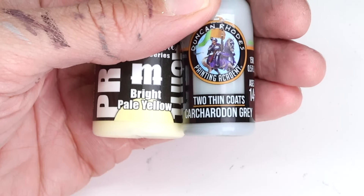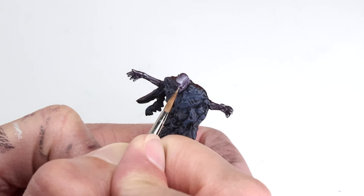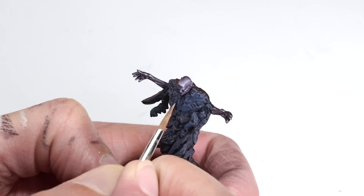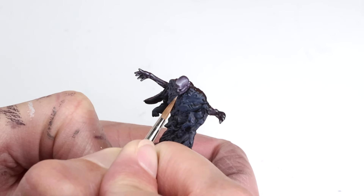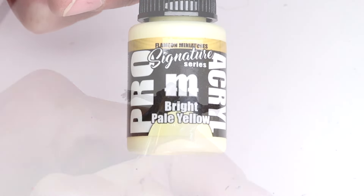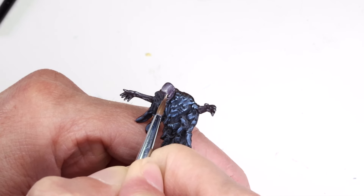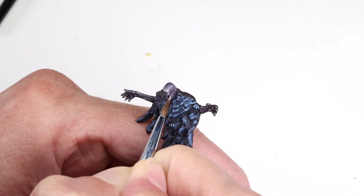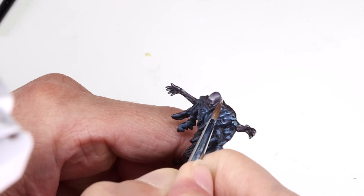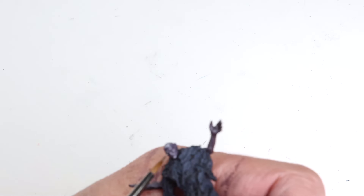Moving on, I'm adding some bright pale yellow to the Carcuradon Grey. These highlights are just dotted into place with the tip of the brush for the facial features that I want to really stand out. I'm no longer placing a highlight on the lower jawline, and this mix will be the brightest highlight for the nose and chin. The final extreme highlight for the face is solely bright pale yellow, adding a final glint of light to the forehead near the temple, the outermost part of the left eyebrow, and the right cheek. I also use this to dot in some tiny reflections in the dark eyes, which are otherwise left dark and unpainted.